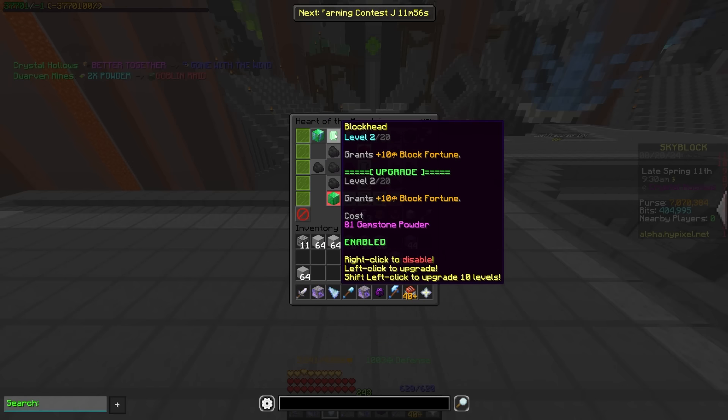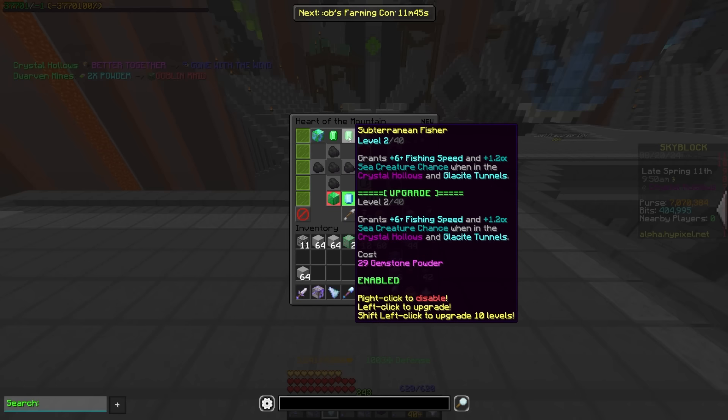Blockhead is going to give you block fortune — so that's for things like sand, mycelium, cobblestone — which is going to be pretty useful for anyone grinding those.